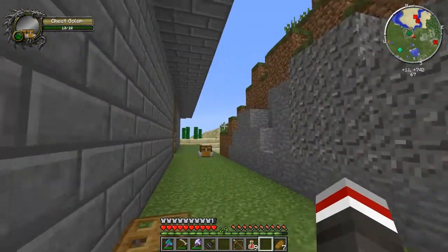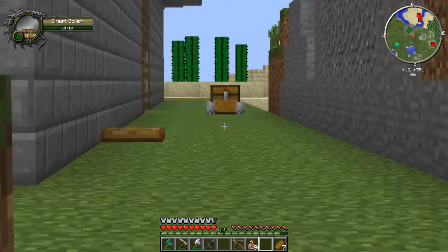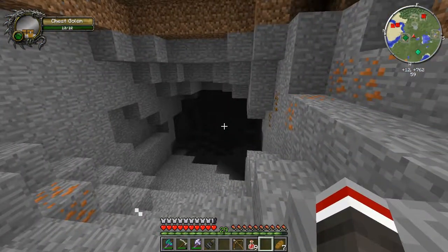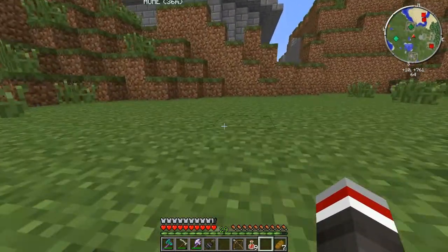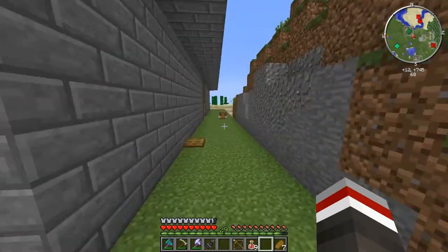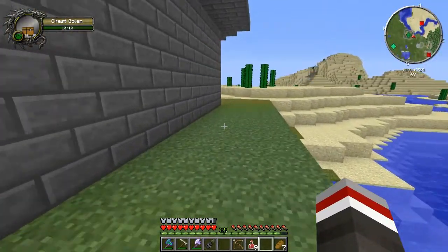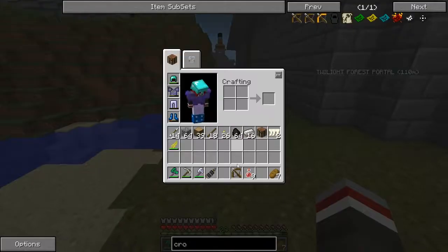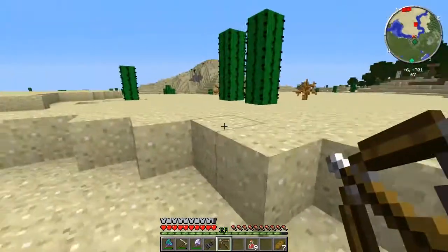He has teeth. This is violent. This leads down to that freaking underwater dungeon. So there's our chest golem. Since I don't have the backpack mod installed because I was lazy, might as well just bring a chest golem with us. This is from the golems mod.